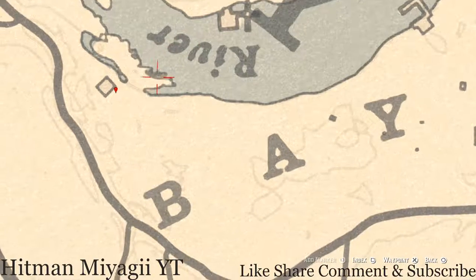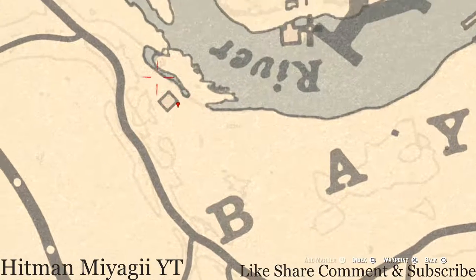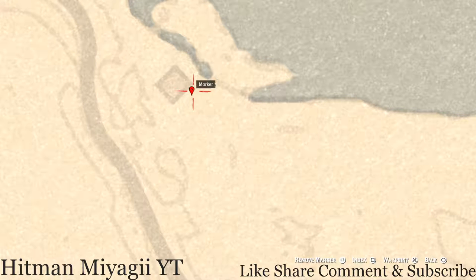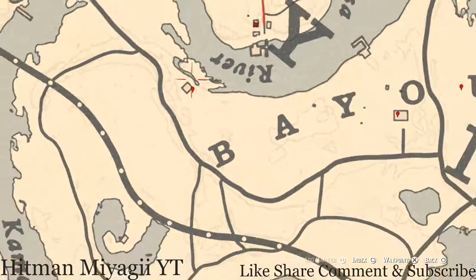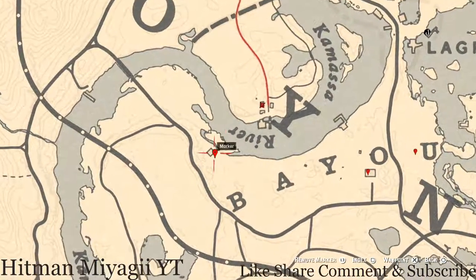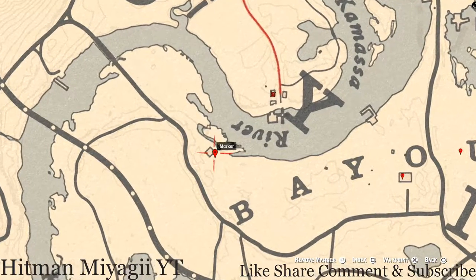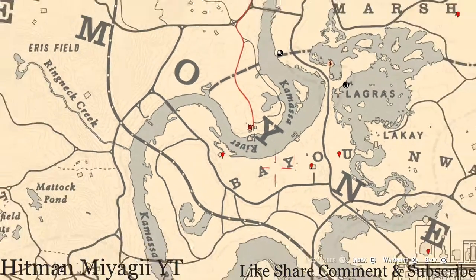Across the water once again, right here by this moonshine shack, on the side of it you will get an arrowhead. This arrowhead is randomized — I cannot tell you what it is — but you only need your shovel, not your metal detector. Come to this location with your shovel and that's what you will dig up: a random arrowhead.